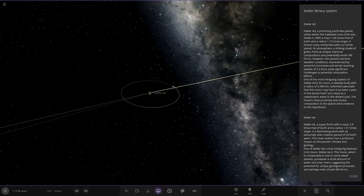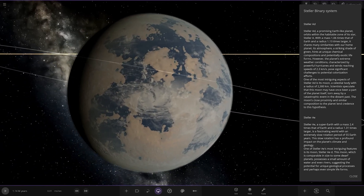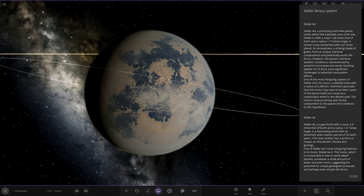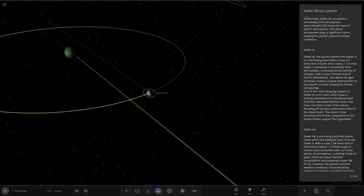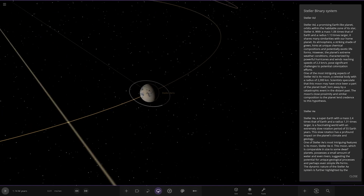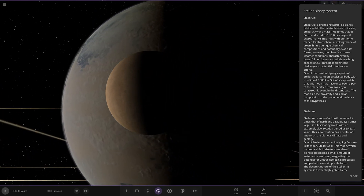Next up we've got AD over here — a greener world. A promising Earth-like planet orbiting within the habitable zone of Stellar A, with a mass of 1.06 times Earth and a radius 1.13 times larger. Its atmosphere is a striking shade of green, hinting at unique chemical compositions and potentially exotic lifeforms. However, the planet's extreme weather conditions — powerful hurricanes and winds reaching speeds of 2.3 kilometres per second — pose significant challenges to potential colonisation. Its moon has a radius of 2,300 kilometres, which is quite a large-sized moon. Interestingly, the description here says the same thing as AC — the creator may have copy-pasted the description, though the creator did mention having some saving issues with the system.